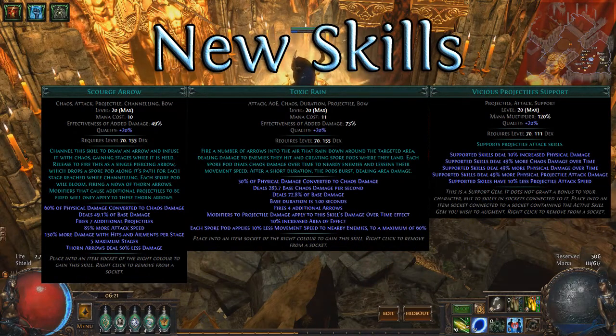Scourge Arrow charges up a shot which releases a bunch of pods that explode. However, GGG has stated that they are reworking this skill, so maybe skip it for now. Toxic Rain appears to be similar to Rain of Arrows with a slowing and damage-over-time component — it would feel like a cross between Rain of Arrows and Caustic Arrow. It may not be considered strong for mapping, but it could be great for delving.